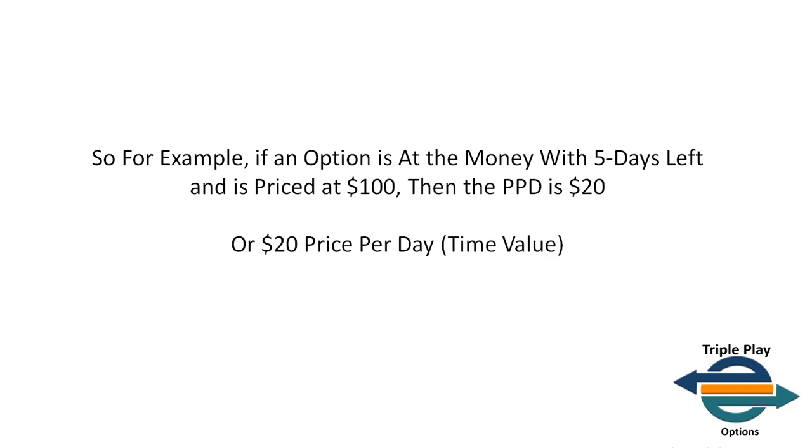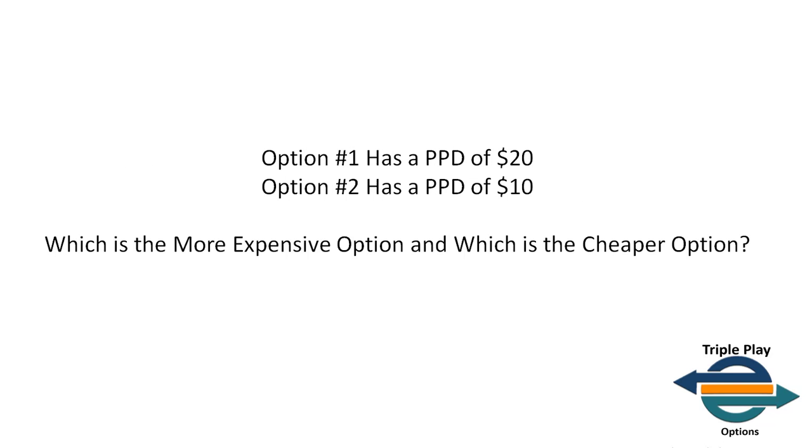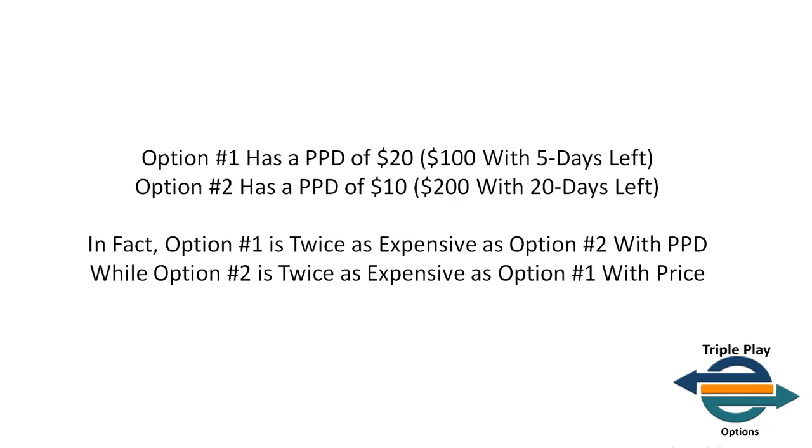Since it's at the money, this is nothing but time value. The price per day is time value based on the average time value per day based on the current price. If I have an at-the-money option with 20 days left until expiration priced at $200, then the PPD is $10. So option one has a PPD of $20 and option two has a PPD of $10. Based on PPD, option one is the more expensive option — it's actually twice as expensive as option two.